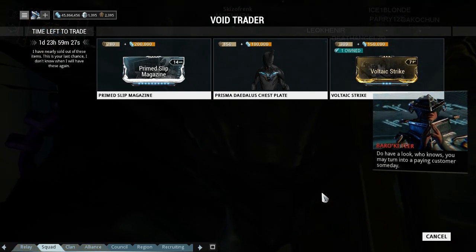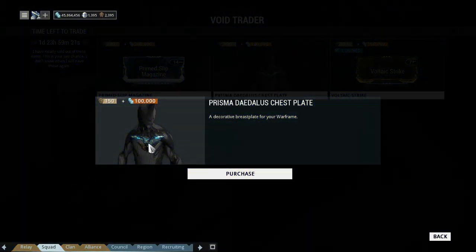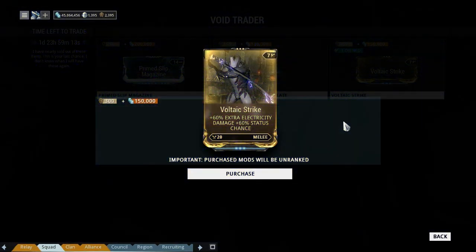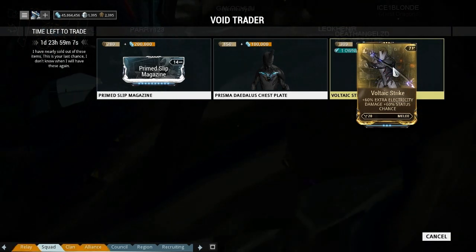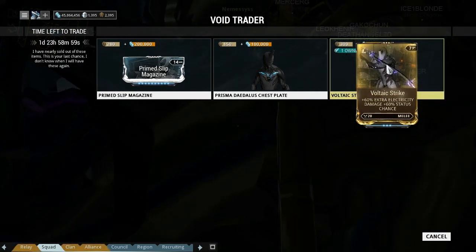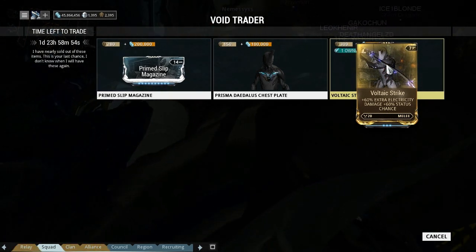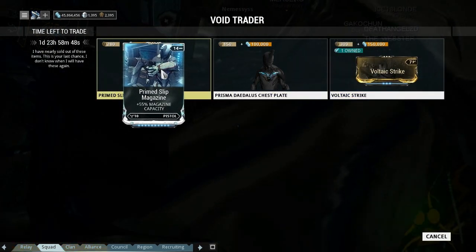First up is the Prisma Daedalus chest piece, which looks pretty cool, and it's only 152 ducats and 100,000 credits, so that's not too bad. He's also bringing more of the electrical mods — Vaultic Strike, which is a melee mod with 60% electrical damage and 60% status chance. That means next time could be the rifle version, which is the one everybody wants.